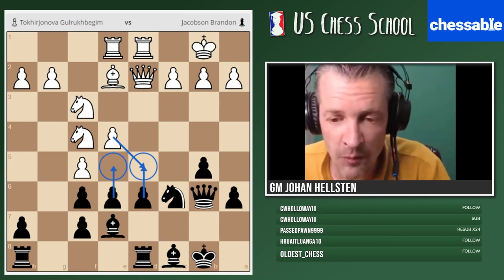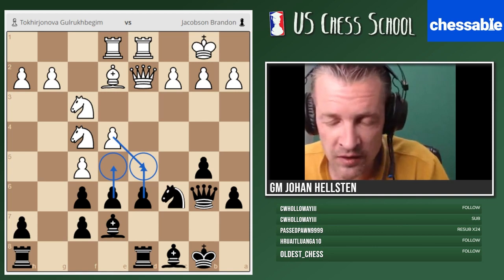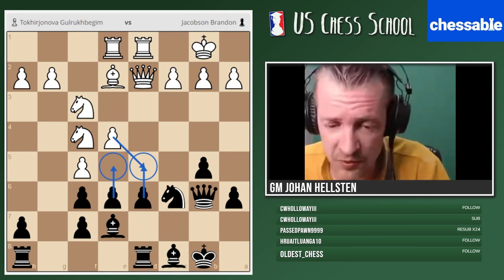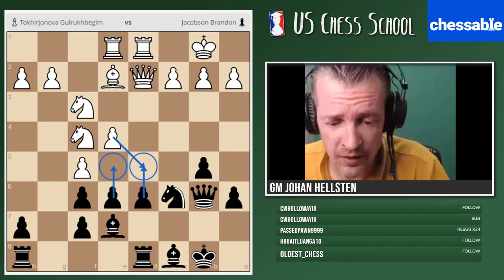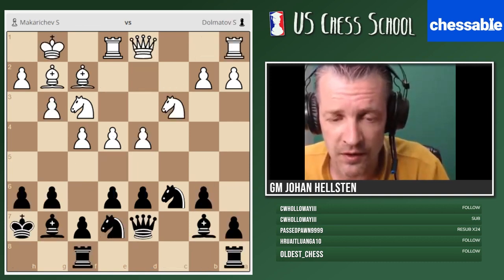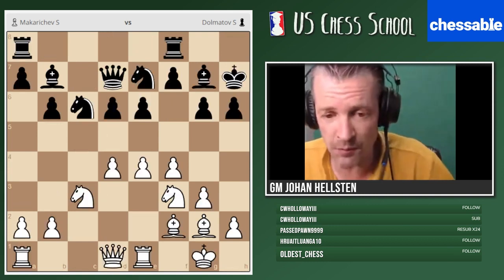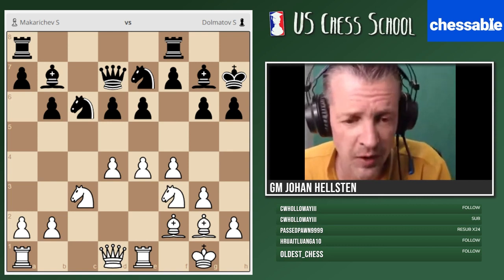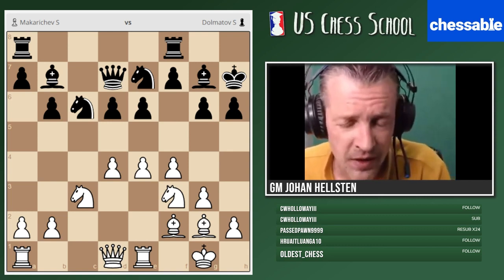Now we'll go back in time to 1979 — a game between two Russian grandmasters, Makaritchev and Dolmatov. I picked up this example from one of Vortsky's books — the late Mark Vortsky, a fantastic trainer and writer. It's a very pretty example. You're playing with the white pieces in some kind of closed Sicilian where black has played a bit passively.